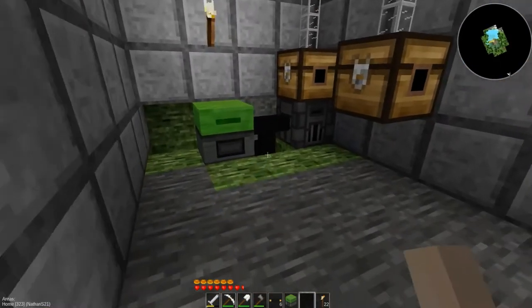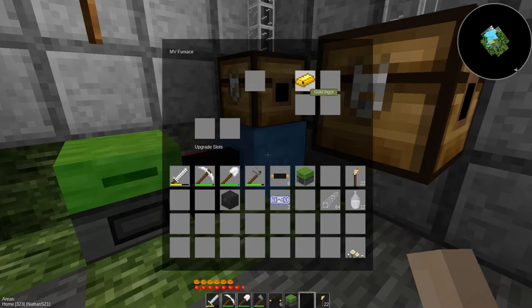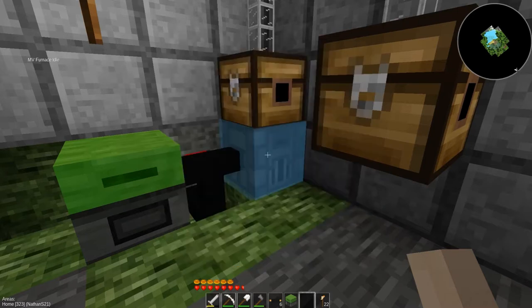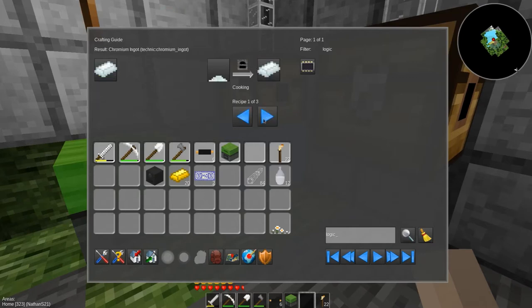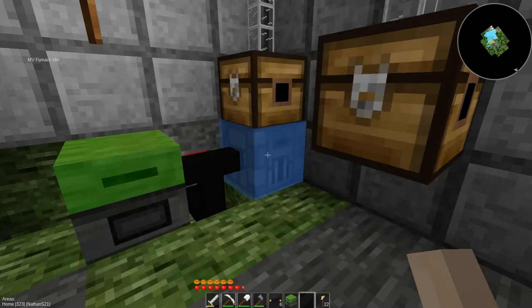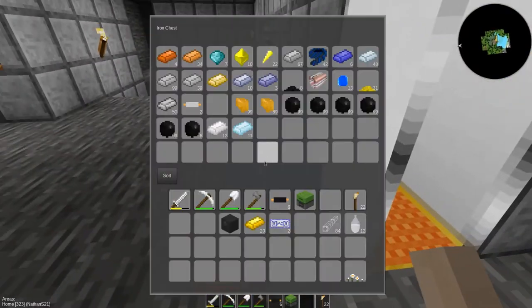I don't think I have any coal dust. I'm going to have to get some more coal because I don't have any of that either. What's the other thing I need here? Chromium ingots — which means, obviously, I need to find chromium lumps. Because, lo and behold, I do not have those either.